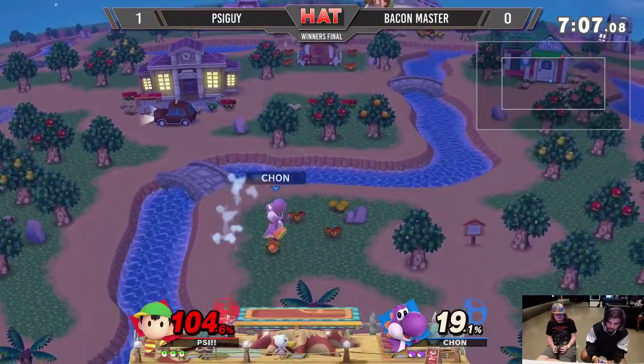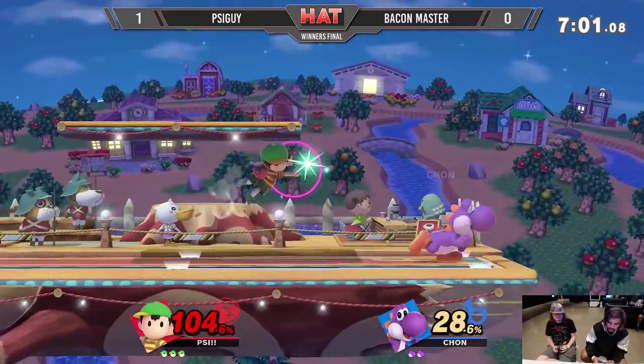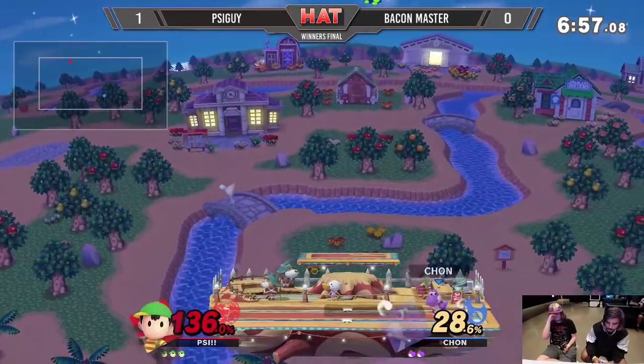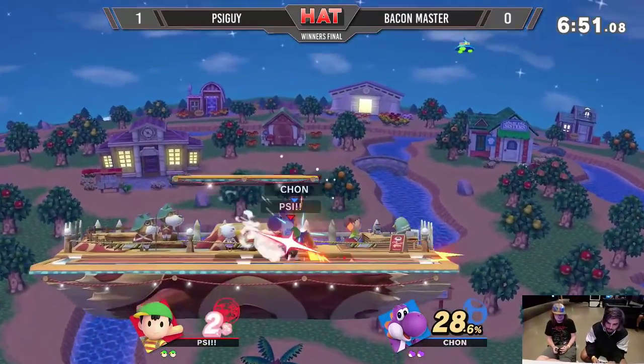Good catch with the up tilt right there — doing a second for himself, man needs to land back to stage though. That was really interesting — Bacon Master landed with the down air, did a cross-up, and then Psy Guy just naired anyway because it covered both sides. Like, I don't care if you cross me up, I know this nair will hit.